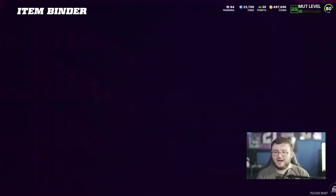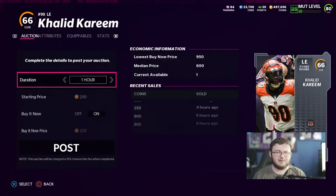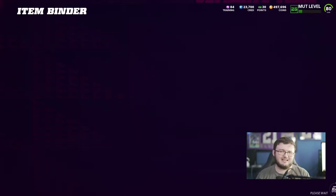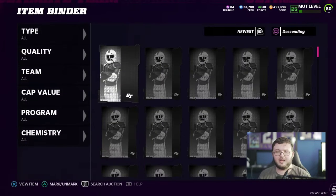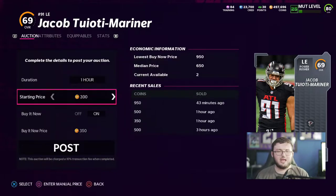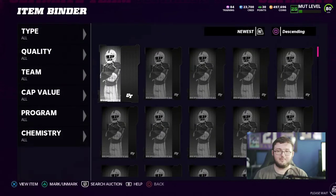These silvers could go up in value when the team diamond sets release, so you've got to keep that in mind. But at the same time, even the higher overall silvers that go for that price — you will make your coins back if you sell them. But if you don't want to sell them, you can put them in exchange sets and also power them up to either a low overall gold or possibly a power-up that could go for a decent amount of coins.